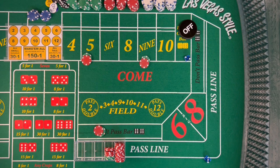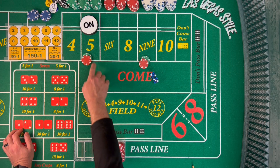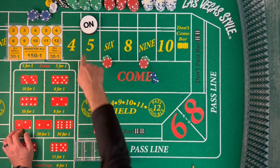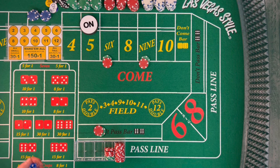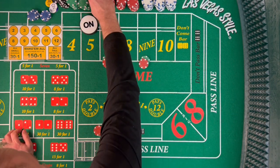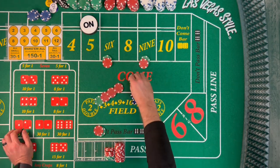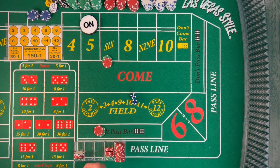Dice out — and that is a 5, which kind of stinks for us because our bets weren't working on the come out. So in this situation we'll move to the 6, since we're on the 5 as the point and we don't want to be fighting ourselves. Dice out — and there's a 9, 5-4-9. That's going to pay $42. We're going to rack that and bring the 9 down.